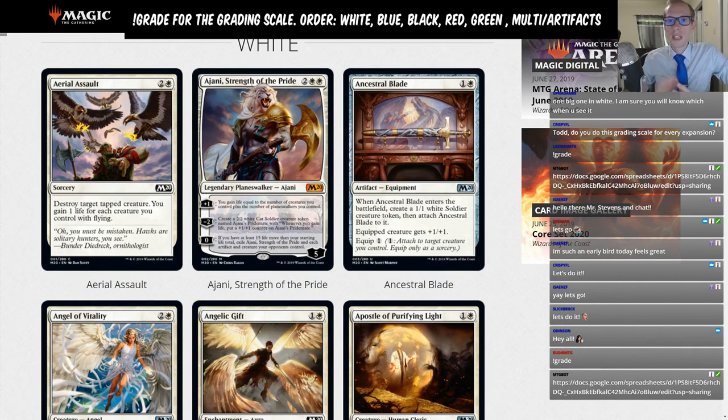Aerial Assault: two and a white, Sorcery — destroy target tapped creature, and you gain one life for each creature you control with flying. That card is just for Limited — it's not going to see any standard play.